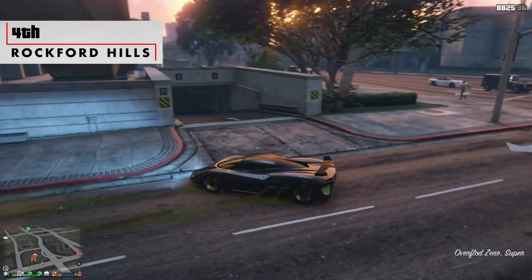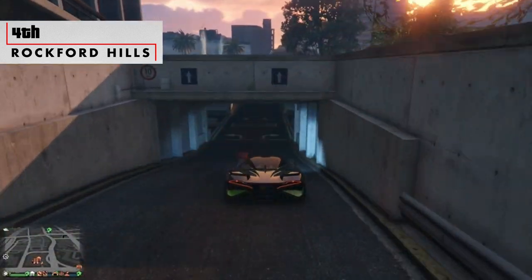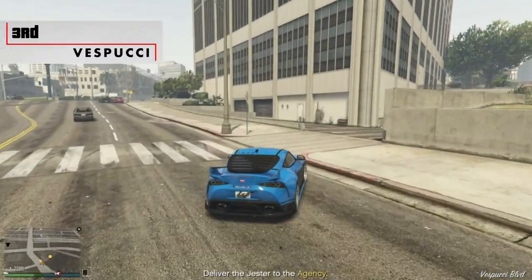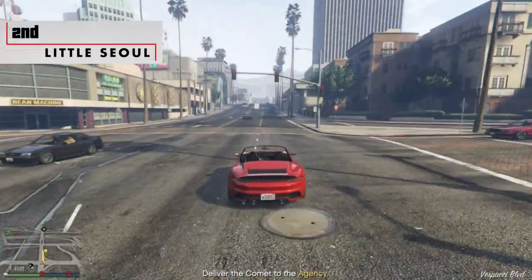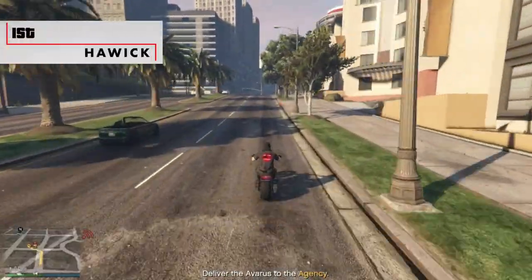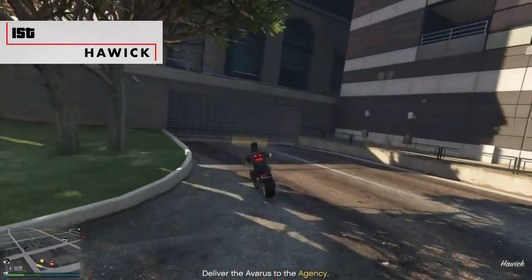The worst garage access has to be Rockford Hills, as it's the tightest area to get to in regards to where the building is situated, as well as it being underground next to three others that all look the same. Third place is Vespucci, as it's up a short driveway. Second place is Little Soul, right on the main road and easy to reach. The best garage location by far is Harwick, as you can drive into it at speed and it has a nice wide open space outside.